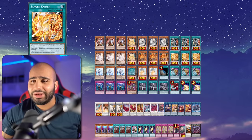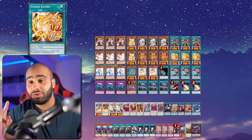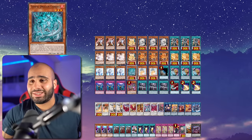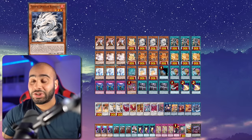Actually, if you have Kaimen, then you can do nice things - you can search something like Genroku and then special summon the Fedora, because you do not have to necessarily special summon the monster that you search. So that's pretty cool - it's the only way to make Fedora really insane when you draw it.